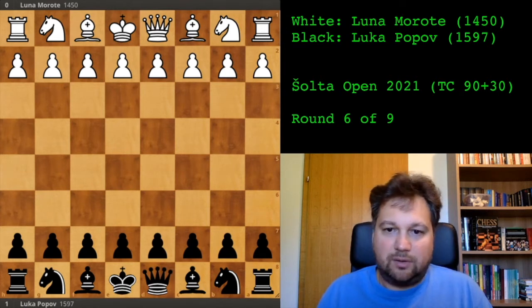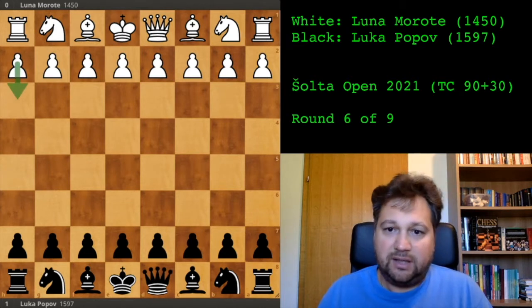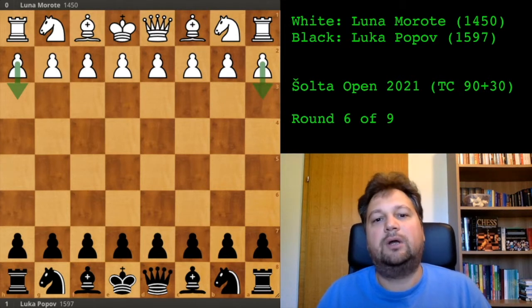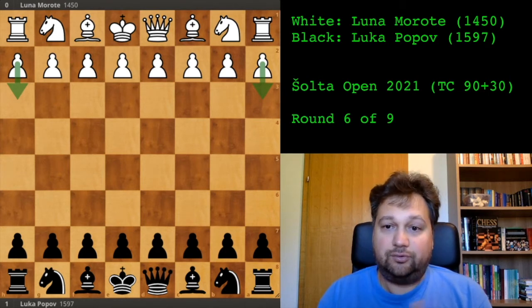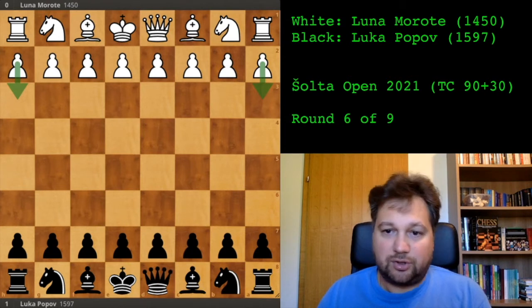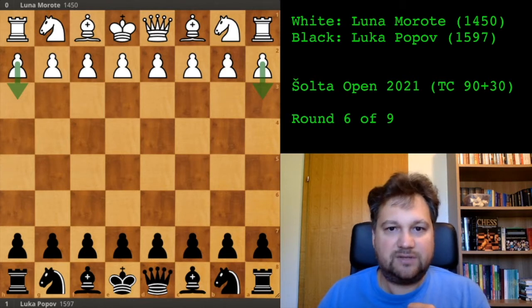Concretely, in this game — just as an introduction — my opponent at one point played h3 and a3. These are moves which are not recommended, which waste tempo. What to do when your opponent plays moves like h3 and a3? How to exploit it? This is the question, and I will show you the game and hope we will answer this question in this video.